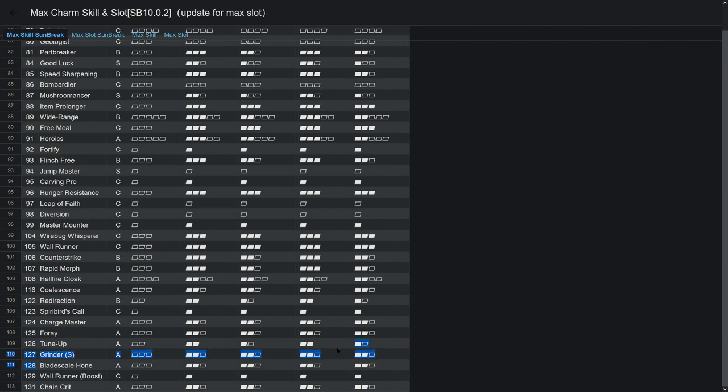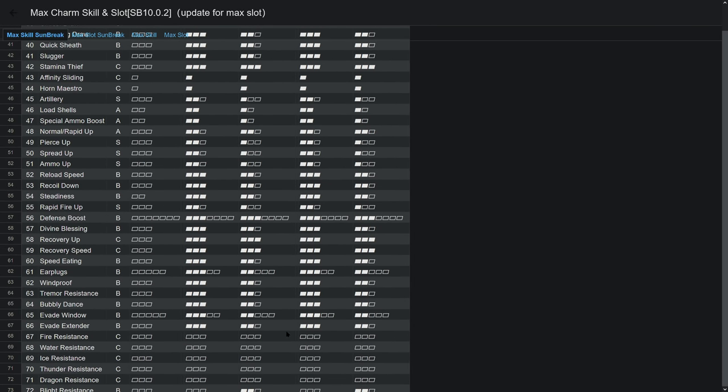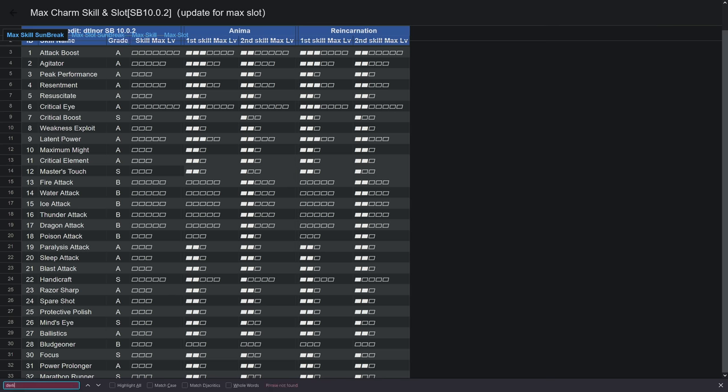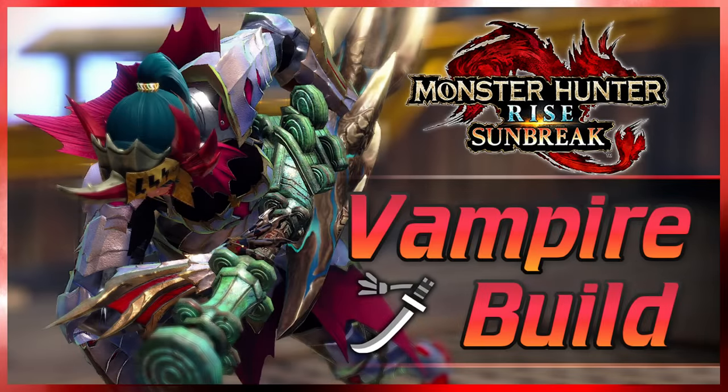Here is a list of all the possible skill combinations in Sunbreak's new system, and some charms can even have one level 4 slot now. I'll leave a link in the description to this chart if you want to see the possible combinations. It is worth noting that some skills are absent from the charm system, such as the final boss's skills or Blood Rites, the skill that just made my longsword build. You can check that video out in the end screen annotations.